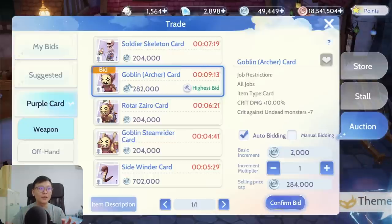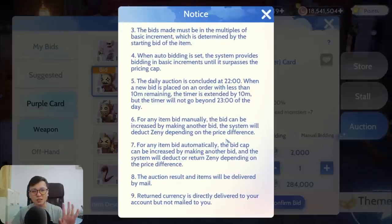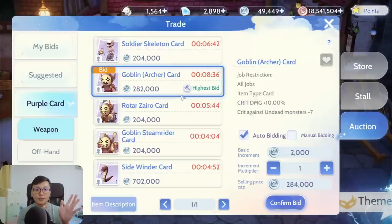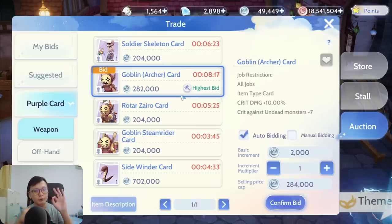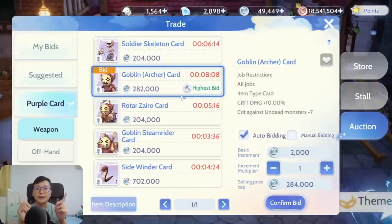Don't be afraid to place bids — if your bid is surpassed, the Zenny will be instantly returned to you. Now, imagine if I were to win this bid for the Goblin Archer card for 300k and later in the black market you could sell that Goblin Archer card for 400k. Your mind might think: I bought it for 300k, I sold it at the black market for 400k, meaning every time I buy a Goblin Archer card I earn 100k Zenny. Is that true? That is not true. The devs are not idiots — they are not going to make a system you can abuse so blatantly.